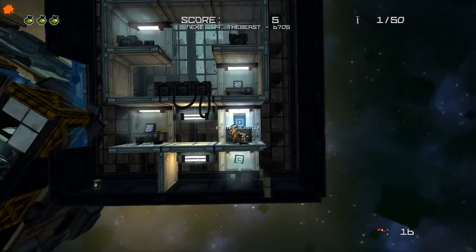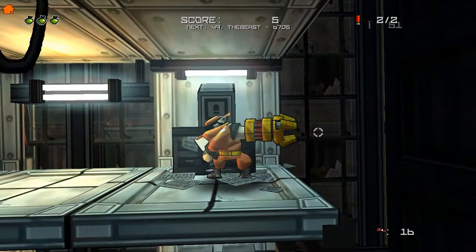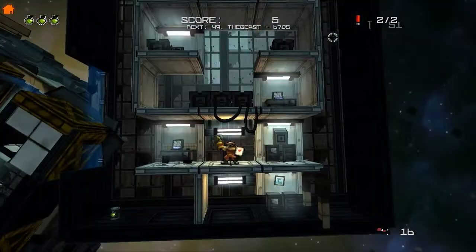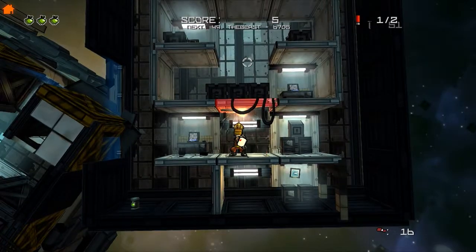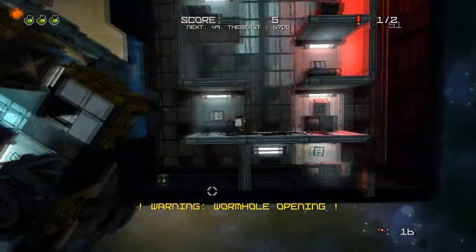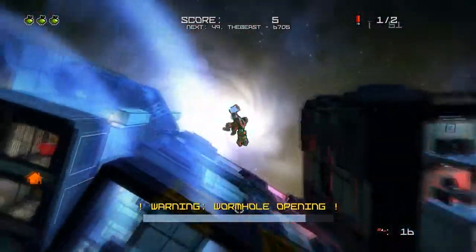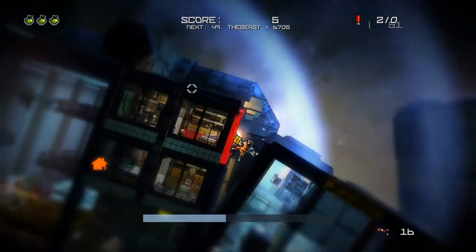So, here you see that little thing there — when picked up, it gives you a new weapon. Just happened to give me a shotgun. This is why the wormhole... God, it's quiet in space. Eerie.